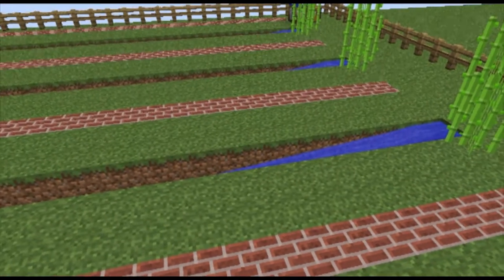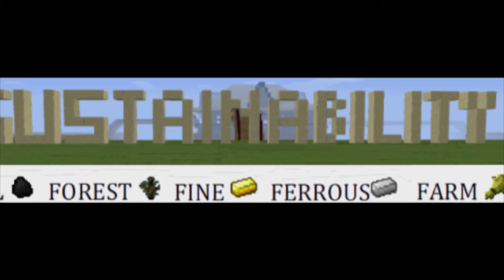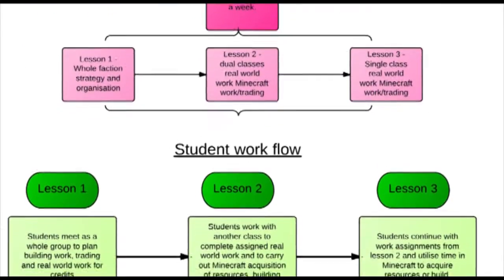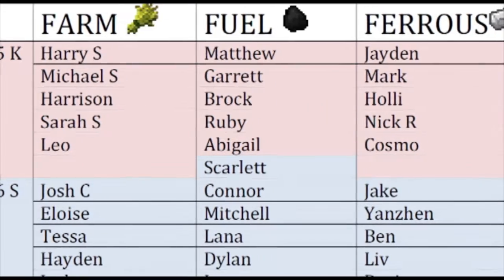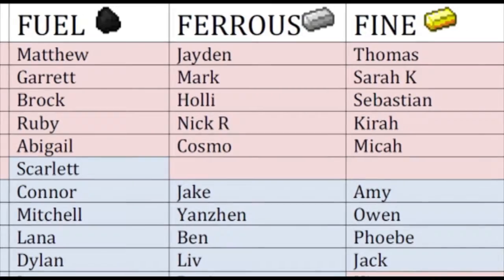The unit began by separating our five-six students into five factions. They were then tasked with creating leadership roles within each faction. Each role's duties and responsibilities was defined by each individual faction. This gave them greater ownership and independence.